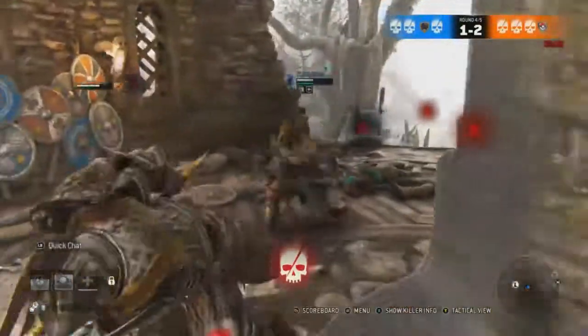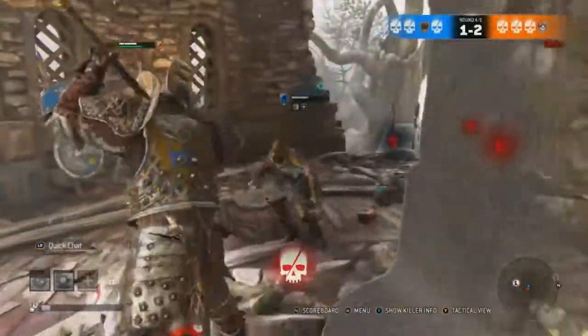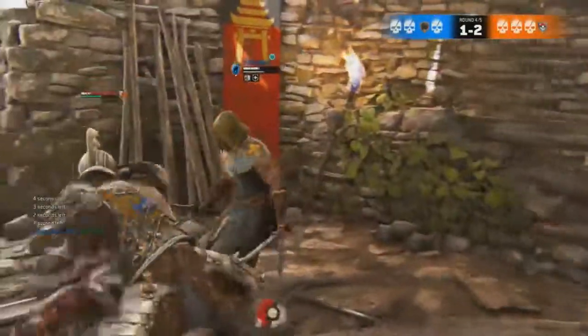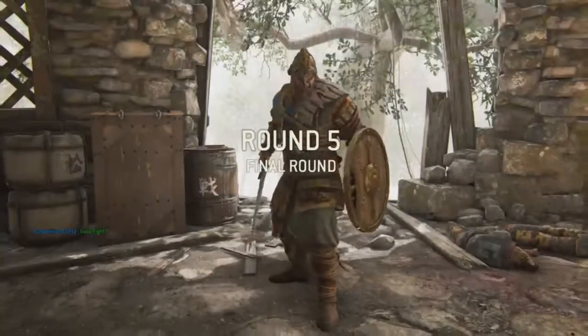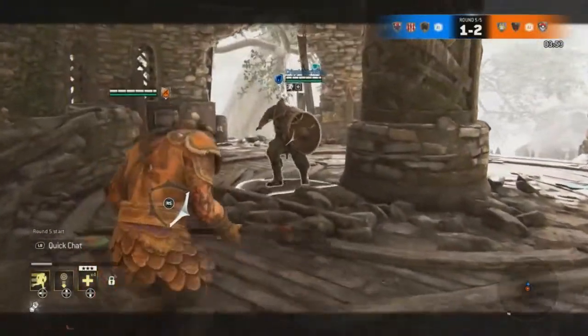The Raider, in the right hands, is one monster to deal with — especially with throwing people off the map. You gotta know when to use what, when to get in and out, when to play a Peacekeeper-ish style in and out with the Stunning Tap.